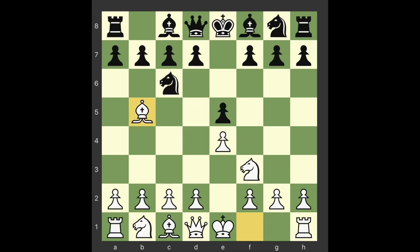The Ruy Lopez is probably the strongest of all kingside openings. White has more to say in the center, since he will be able to play d4 without much trouble, while black will find it difficult to achieve d5. White's pieces have more room to move around in, while black's game is considerably cramped in many variations.